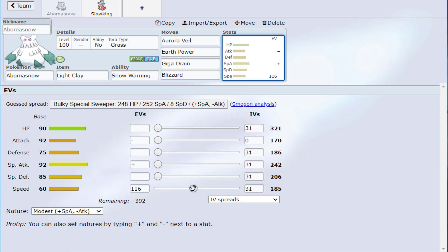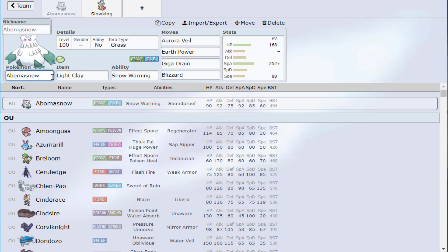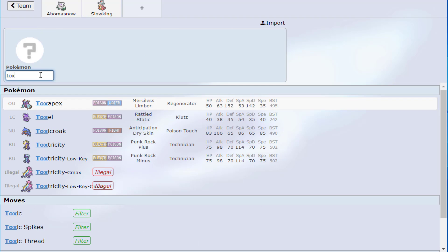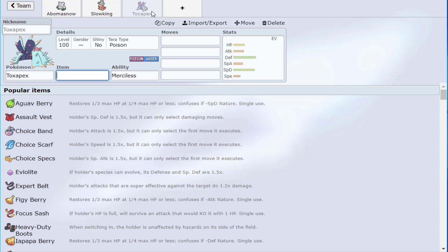Since we're rocking Earth Power, Abomasnow's offensive typing is actually quite annoying. We'll run around 278 Speed — most Gambits won't go that high — and put the rest in HP to have some offensive presence. The original team I had was an offensive Abomasnow, and that shows how I'm learning in the process too. It's always important to look through the tier as you're building.